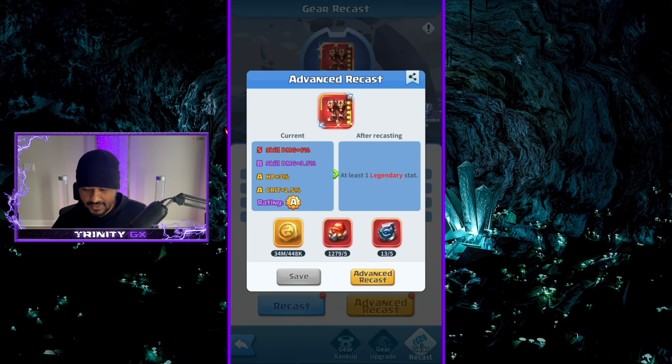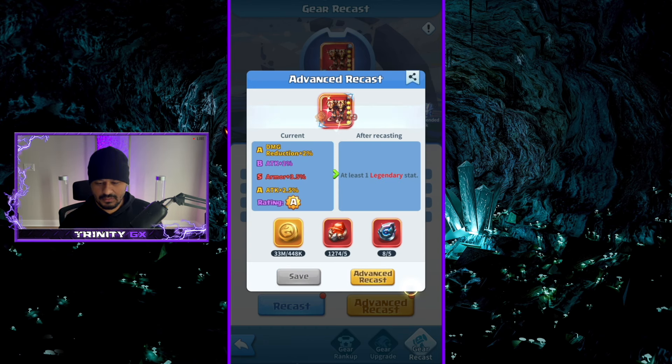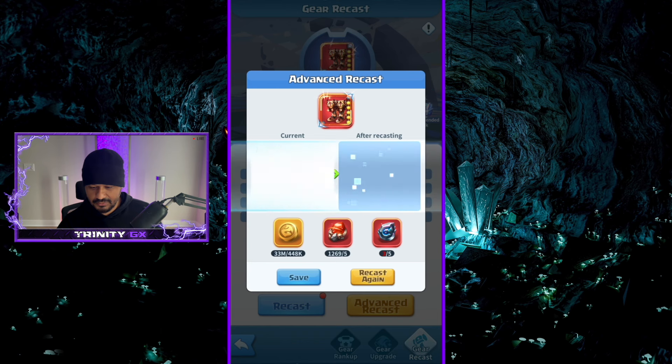Boots — advance recast, we have two left. Damage reduction, attack, armor — that's garbage, we're gonna save it for now. Three, two, one — HP, speed, damage reduction, crit damage. It's garbage but it's better than the one to the left, so we'll save it.